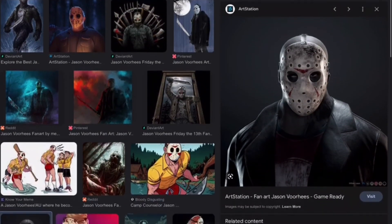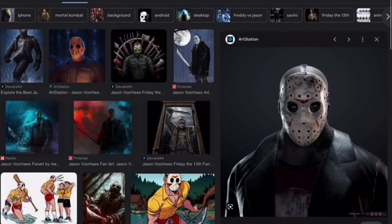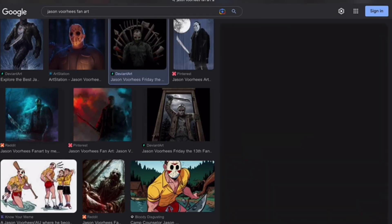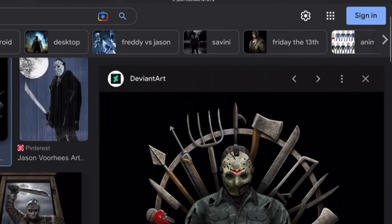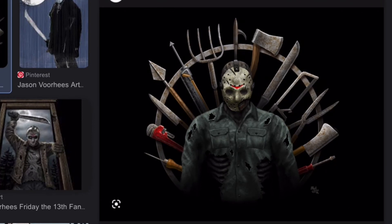I would say my favorite of the ones that we saw today — it's a tough one. I'm choosing between two. I'm going to go with the one that has all his weapons around him, just for how accurate it is. It's a cool array of all the weapons that he uses. Let me know which one was your favorite, or if there's one I didn't mention that seemed really good.